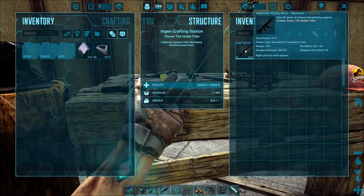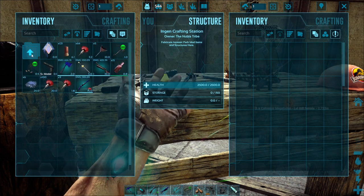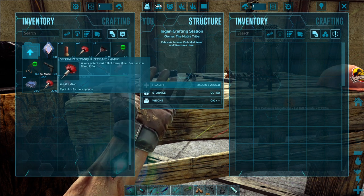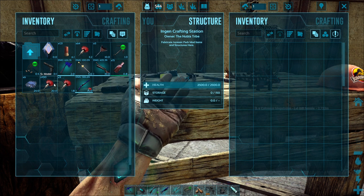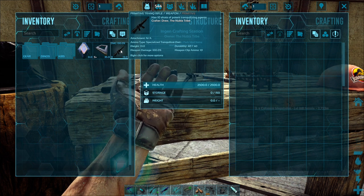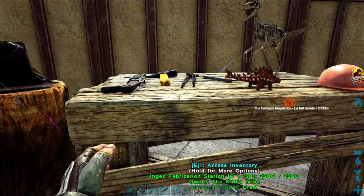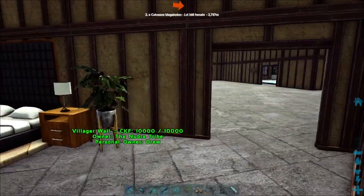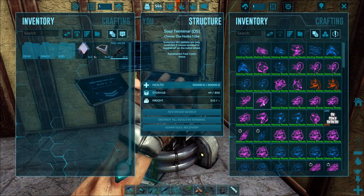I've got the Primitive Trank Rifle that is a Jurassic Park Trank Rifle - it's supposed to be a bit stronger. I'd be interested to see how it compares with the damage our Ascendant Longnet Rifle can do. I've also made a load of Specialized Tranquilizer Darts that go with it. Rather than taking a load of frogs around with me, I've got this just in case I come across any creatures I fancy taming. We can't use it to tame water creatures unfortunately - we're probably going to have to use a frog for that.